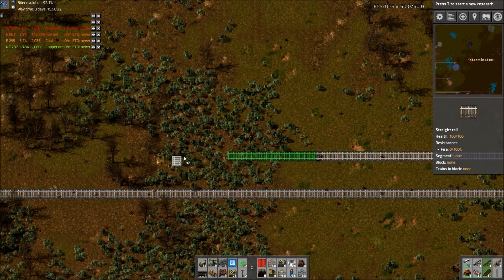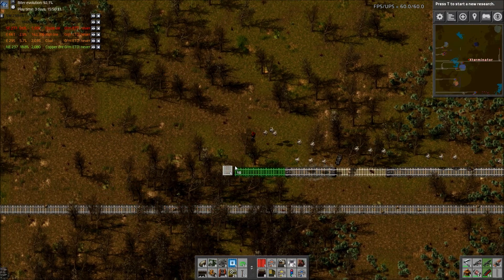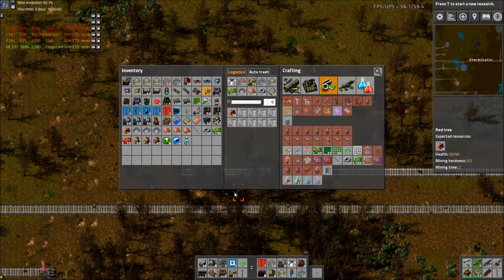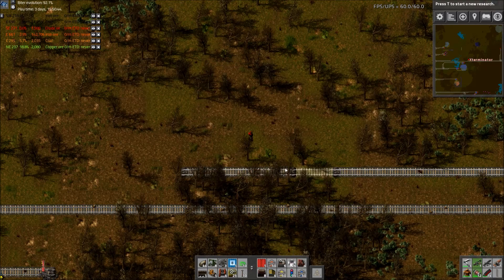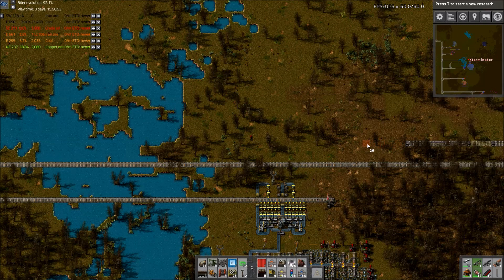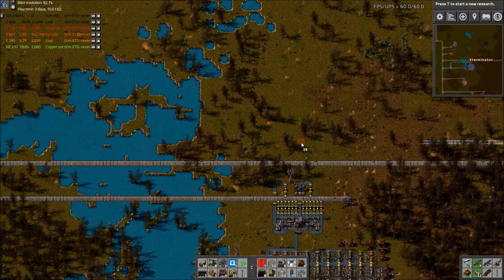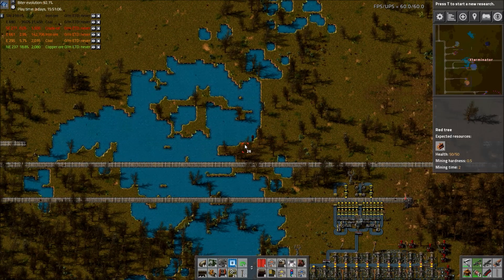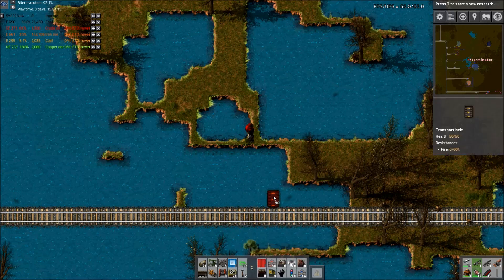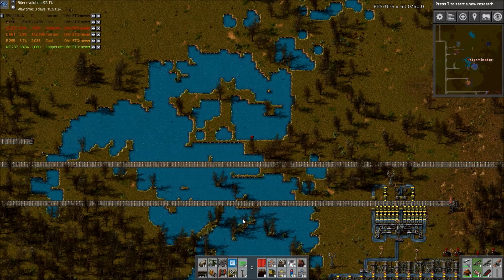Time for ghost placing - you stupid trees, you're not allowed here anymore. Come on robots, get your stuff together. Is that all my rail? I have no steel to make rail. Well, there's that. I can at least build a little bit of landfill. We'll have to come back with some landfill - no big deal.